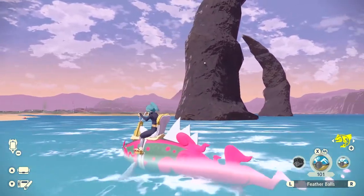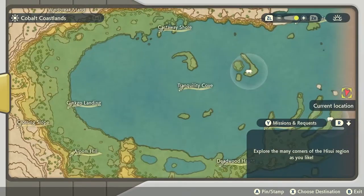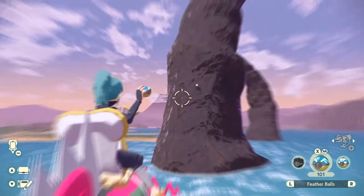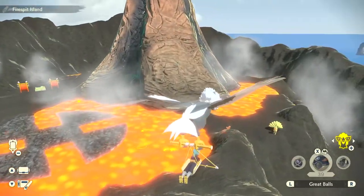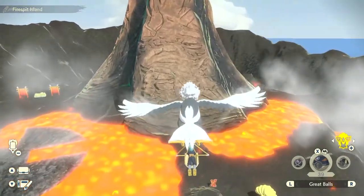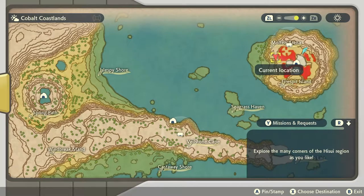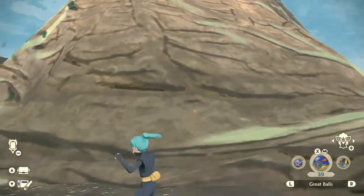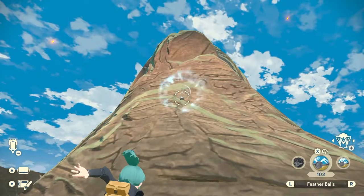The next one is by the two giant spikes out in the ocean, located towards the middle right lower side of the map above the weird hand shape. You'll see it on the spiky thing in the wall. The next one is located at Firespit Island right where the Alpha Ninetales spawns, on the volcano on that side. It's quite high up so you might need a feather ball to reach it.